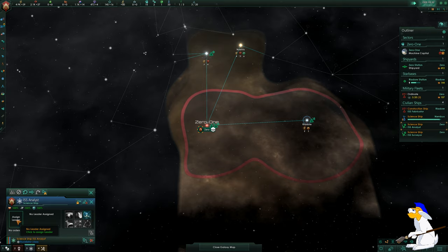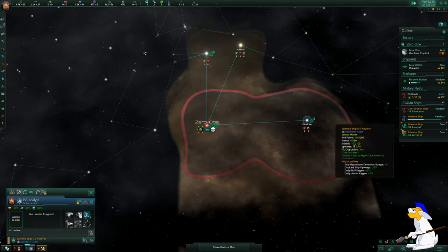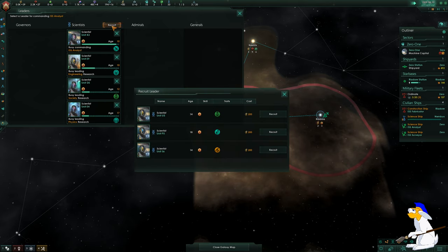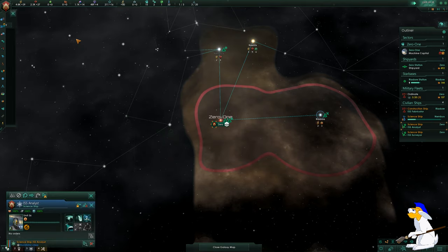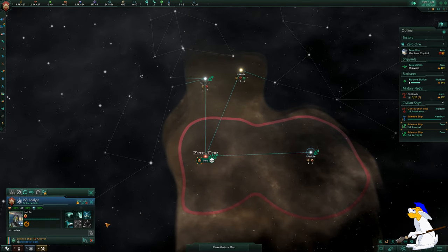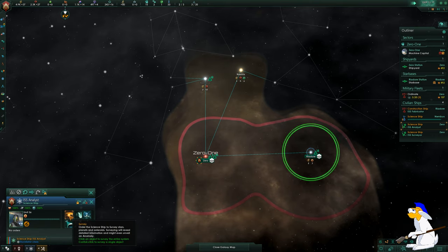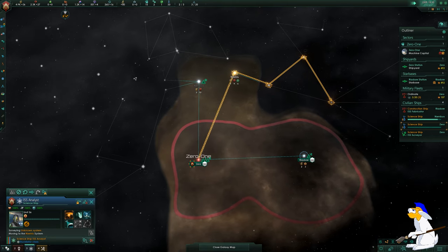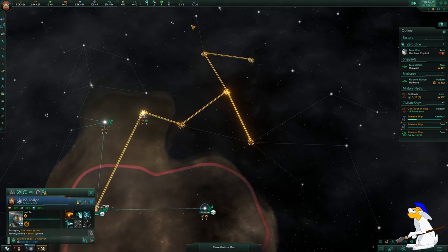We've got two more science ships built. They're going to need leaders, so click on the science ship, look down and click Assign Leader. If you don't have one free, click Recruit, choose a leader — the bonuses don't really matter much. Now the science ship is ready. Click Survey, hold Shift, and click on the planets you want it to survey. Two science ships exploring is faster than one.